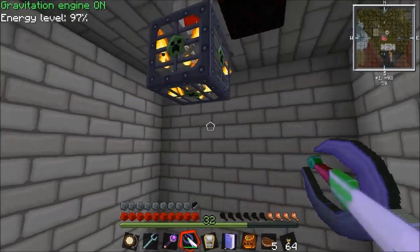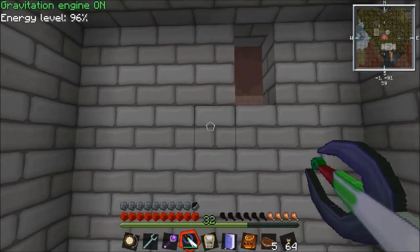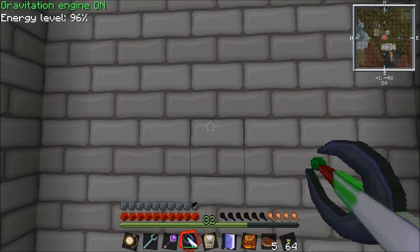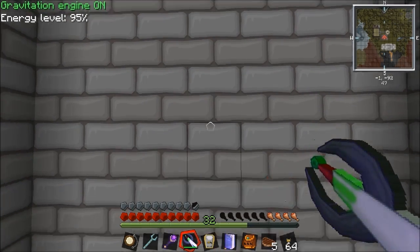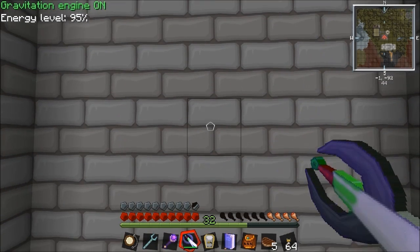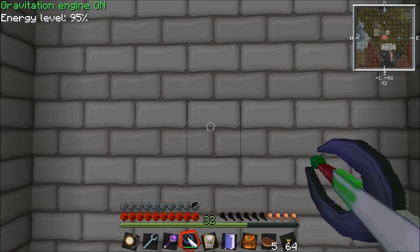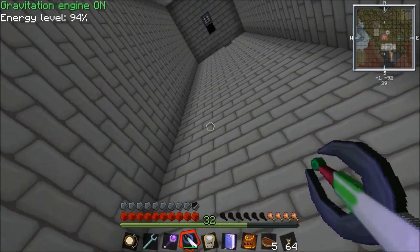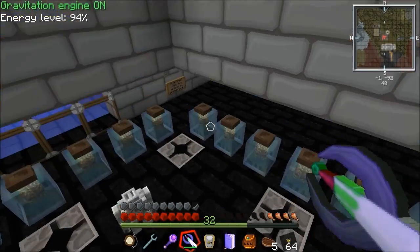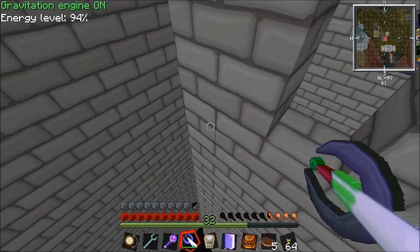I always get confused where my head height is and my feet height is. Let me count the blocks - one, two, three... counting down... seventeen, eighteen, nineteen, twenty, twenty-one, twenty-two, twenty-three. So we're dropping them 23 blocks. So to start off I'll be dropping these guys 23 blocks.